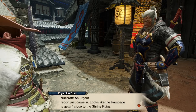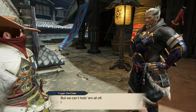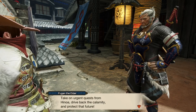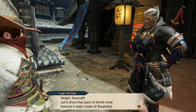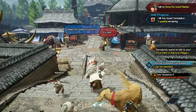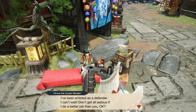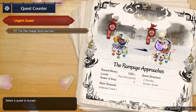An urgent report just came in: 'Looks like the Rampage is getting close to the Shrine Ruins. Anyone halfway decent with a weapon will help me guard the area surrounding the Stronghold. I need you to hunt down anything that breaks through — we don't just do this to save our butts, but for the future of Kamura.' Take on urgent quests from Hinua — drive back the Calamity and protect that future. Huh, well, I guess we finished all the key quests that we needed to do. I didn't know that — I wasn't paying attention. The urgent quest is our first Rampage. Okay, we're not gonna do that yet.